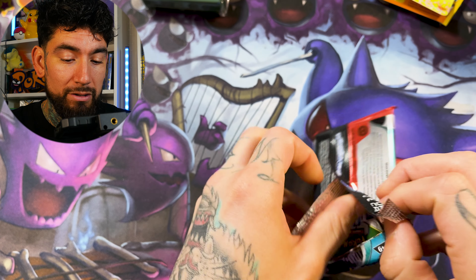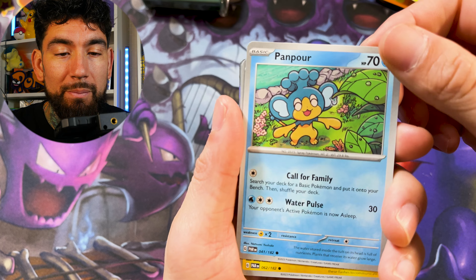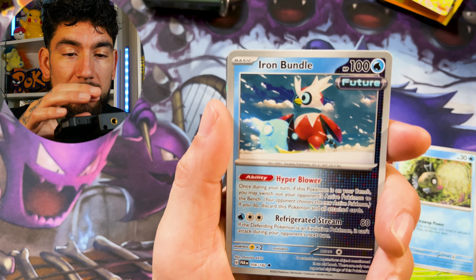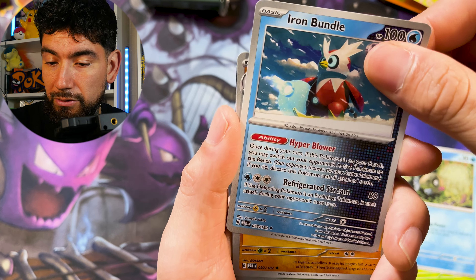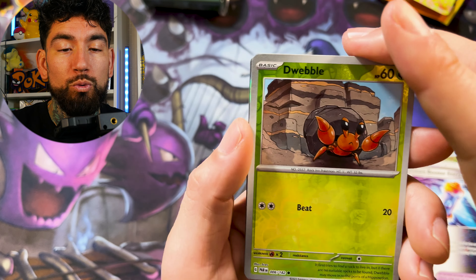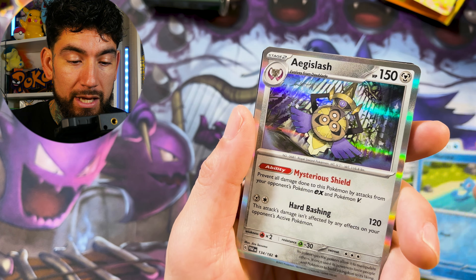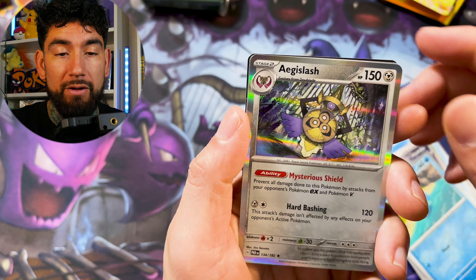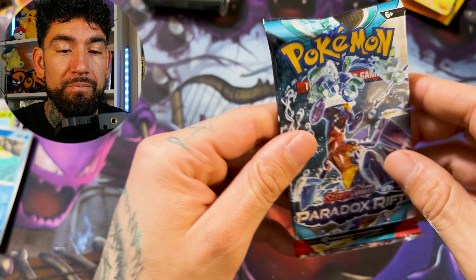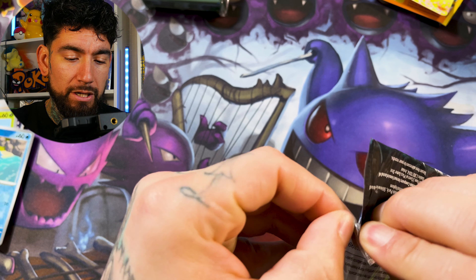I've had pretty good luck with Paradox Rift. My first pull ever was actually the Parasol 80 out of a three-pack blister, so that felt awesome. Golisopod — this card is always the one in every set that just haunts you because you pull it so often. I have about three of these and I also have it in Japanese. If you need that card to finish your master set, let your boy know — I'll send it out to you for free.